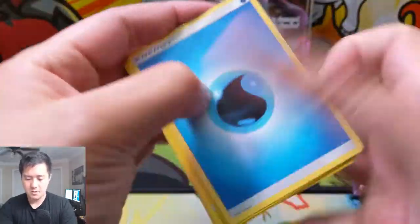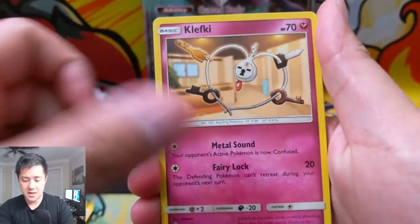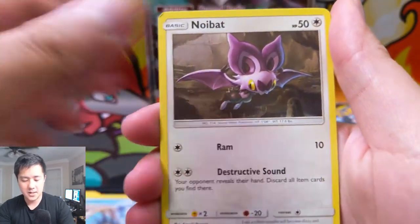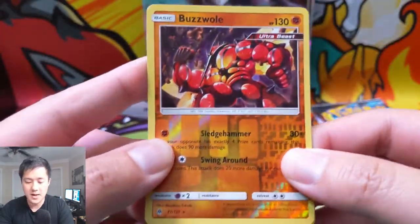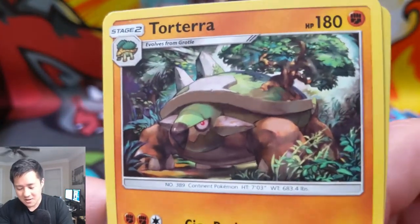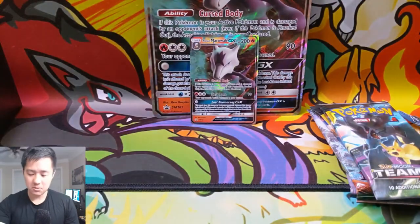Forbidden Light gives us water energy, Flabebe, Magneton, Clefki, Flabebe, Gibble, Clauncher, Noibat, Pancham — and a Buzzwole for our reverse, that's a pretty good pull right there — and then a Torterra. This guy's a turtle but I'm not crazy about it.